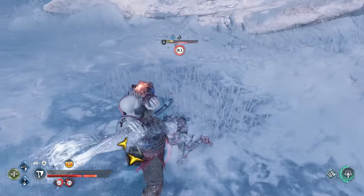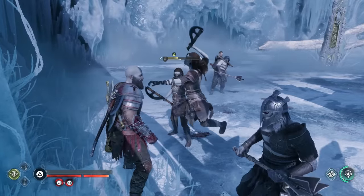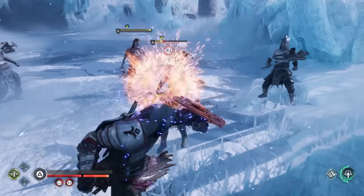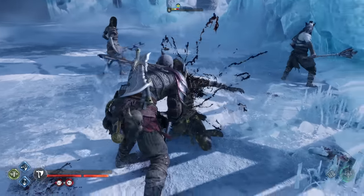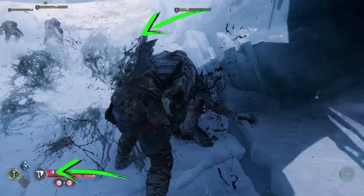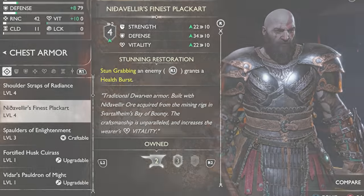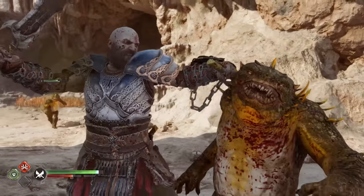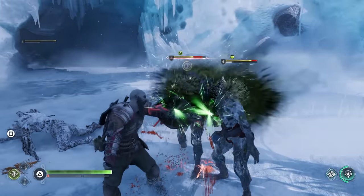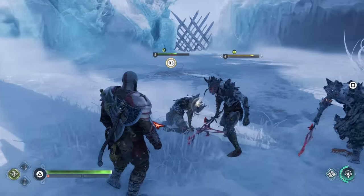Up next we have stun. Stun isn't technically a status effect, but it works very similarly to one. Every enemy has a gray stun bar directly under their health bar. When you fill it up all the way, you'll trigger an R3 stun grab, which is a powerful attack that deals a nice chunk of damage. It's also worth noting that you're totally invincible during the stun grab animation, and there's certain gear that allows you to heal by performing stun grabs. The R3 icon that pops up for a stun grab lasts for 6 seconds and can either be yellow or red — if it's yellow, you'll deal a bunch of damage but won't kill the enemy.